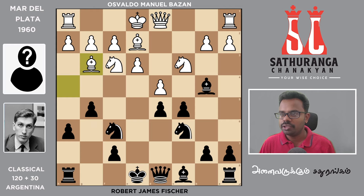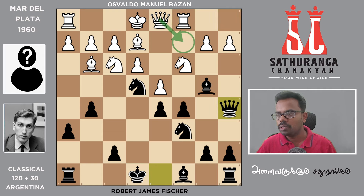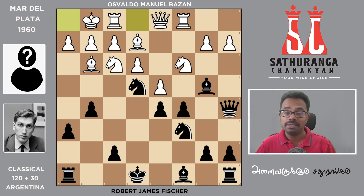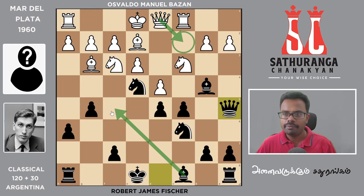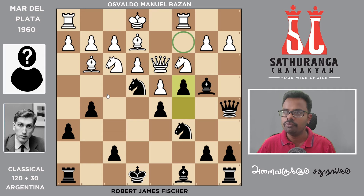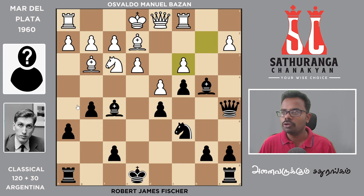G5, Bg3, Ne4 — threatening to win the knight. Rc1, Queen, A5. Qc5, A5, Rc2. If you are going to Qc2, then Bf5, that's why Queen D1. Suppose you are going to Qc2, then Bf5 and Qd1.